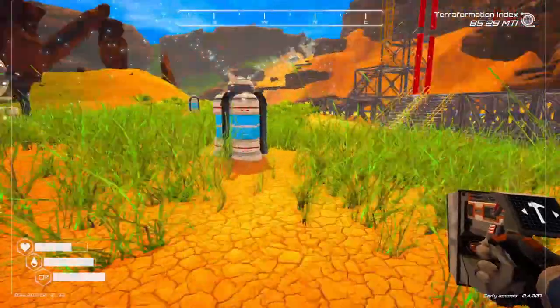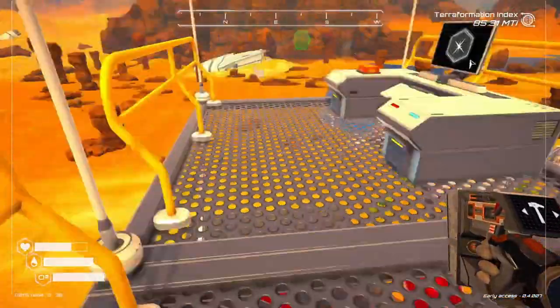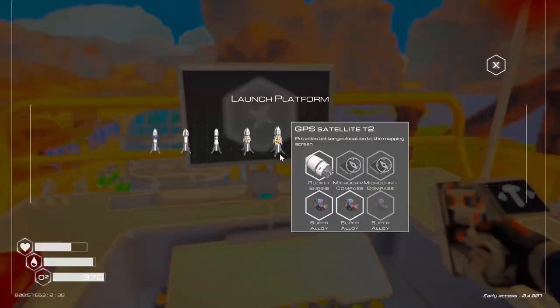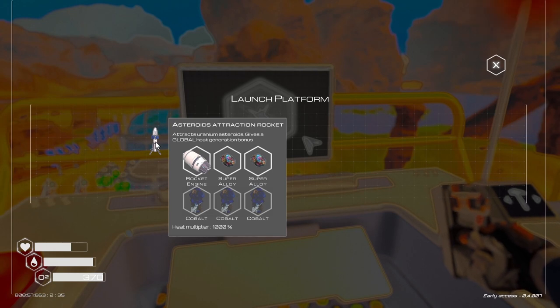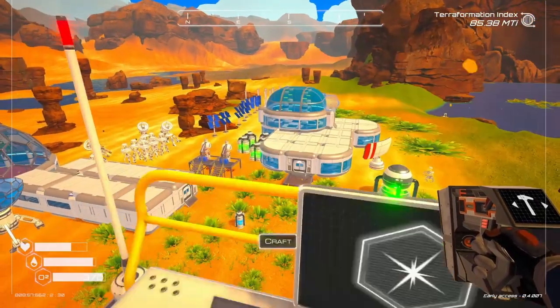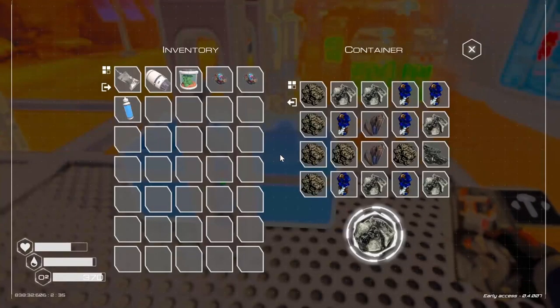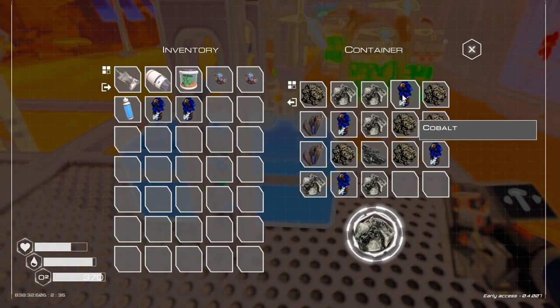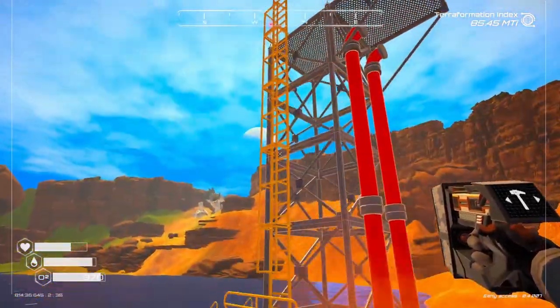Let's see what we need now for the next rocket. I think I'm going to do one where I get some more uranium. We want this one — I've got everything, I just need three cobalt. I don't know if I can get cobalt through here. Yes I can. Let's get that one up and ready.